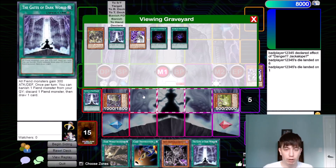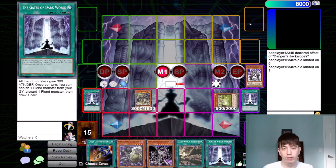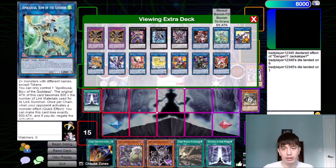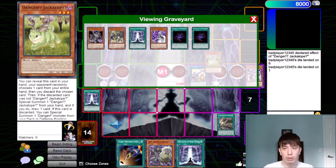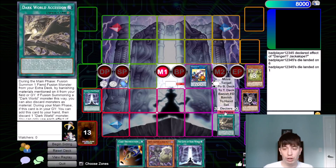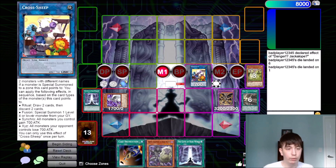What we'll do is we'll use Rainbow because we just want the value, so we're going to bounce this Genta back to our hand. A lot of times I would use this Genta for another Gates, but we're already out of Gates. What we're going to do now is we're actually going to link summon into our Cross Sheep. This is where it gets really cool — I love Cross Sheep in this deck for this specific reason. Because now when we activate our Dark World Ascension, we can discard our Grapha and banish the Jackalope that we don't need, and we can special summon our Grapha.